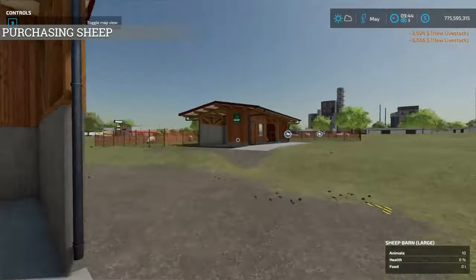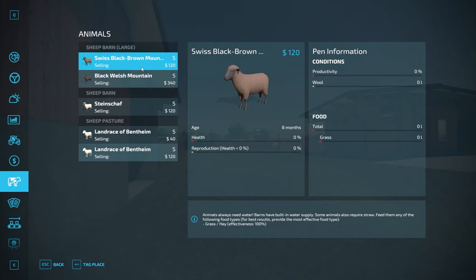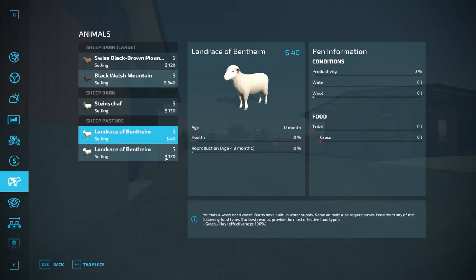Now if we open our menu and go down to animals on the left-hand side, it will show us all of our different pens and what we have going on in there. They're all very similar as far as what's needed. First off, health — this will go up as they get everything they need. Then reproduction — this tells you what's wrong and why they're not reproducing, and it will go up as all requirements are met. We have young ones here whose age is less than eight months, so they're not going to reproduce.